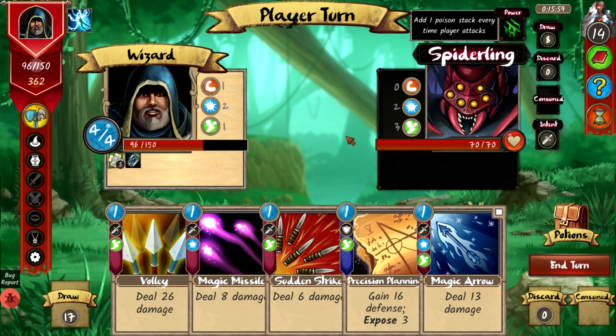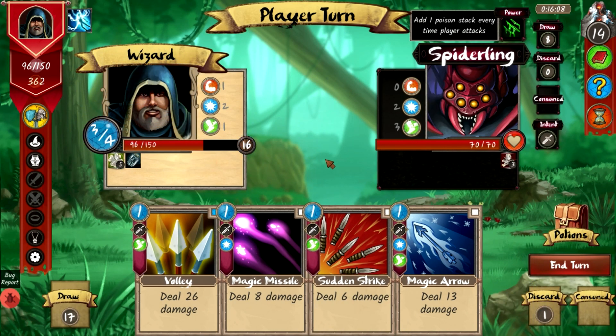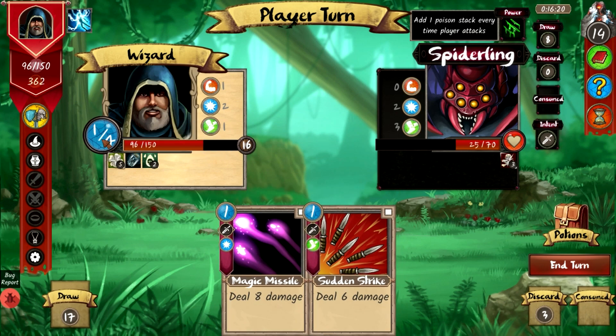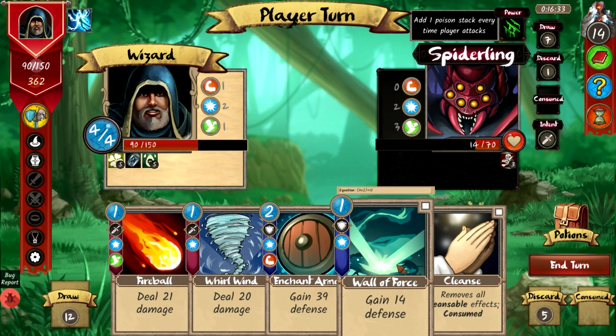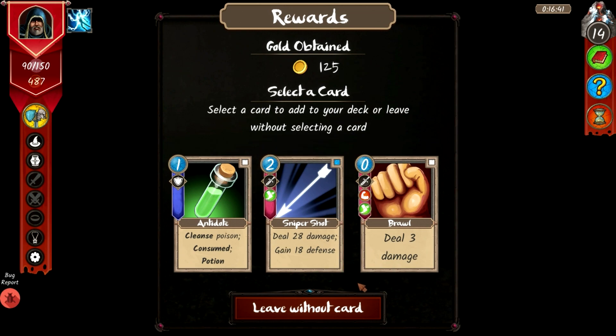Fighting a spiderling — using magic arrow and volley. With four mana this turn I can add another magic missile. We deal 20 damage and earn 125 gold. Card rewards include sniper shot (deal 28 damage, gain 18 defense) and brawl (deal 3 damage). There's also an antidote in the shop. I'll take the sniper shot.